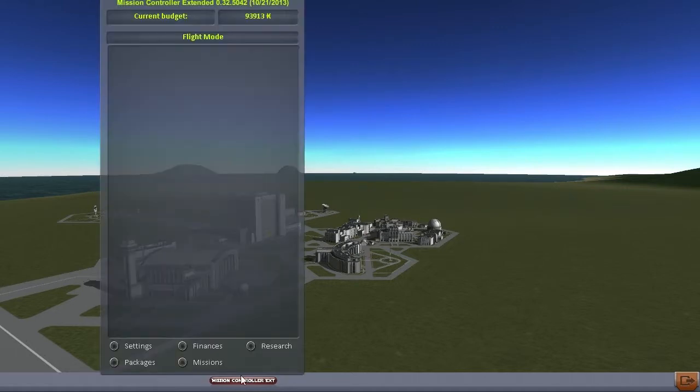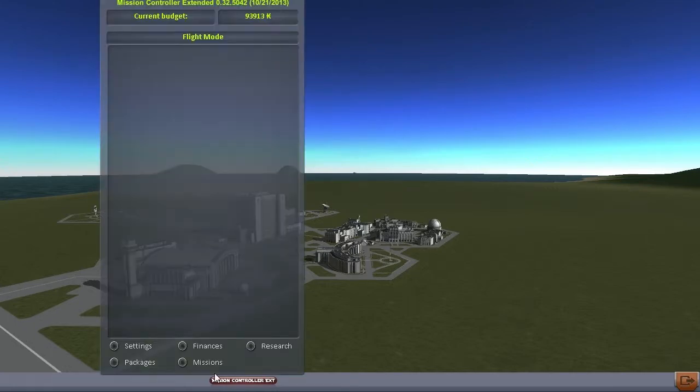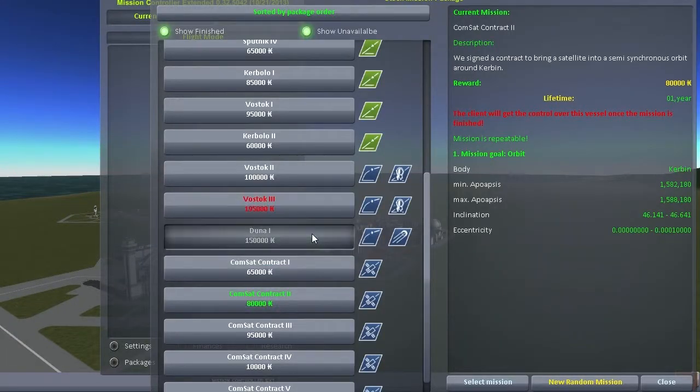Money-wise, we are at 90,000 credits, so rather healthy. I have a few things I would like to do: one of them is send an ion-powered, ultra-efficient, lightweight probe to Joule. The other is continue the exploration of VAL, establish a manned space station around it or around Joule, put a lander on VAL, either robotic or manned. Or send a probe to Duna, which would give us mission payout.